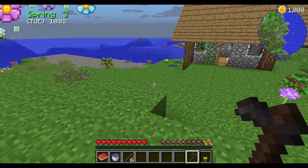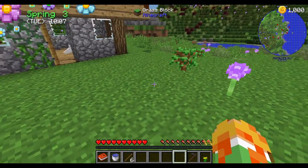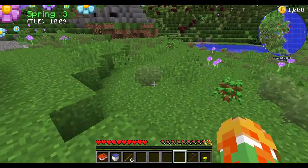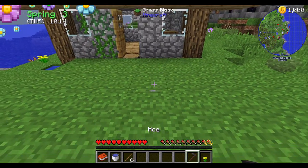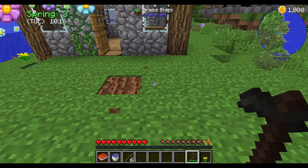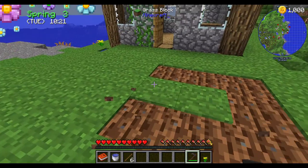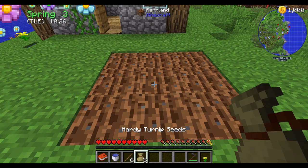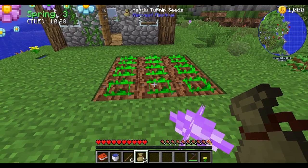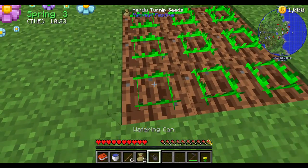So I got a hoe and watering can — let's get myself started. Let's see, let's move this. I'm thinking starting a farm right in front of my house. Three by three, she said. Looks like that — that looks right if I'm not mistaken. And the watering can only does one at a time.